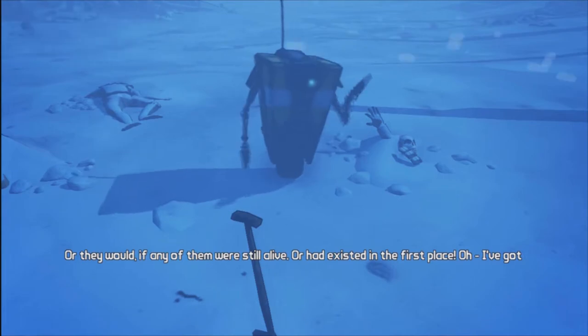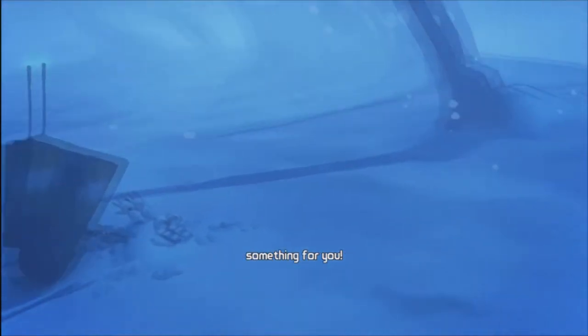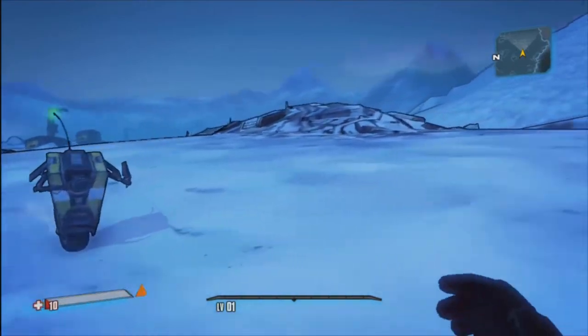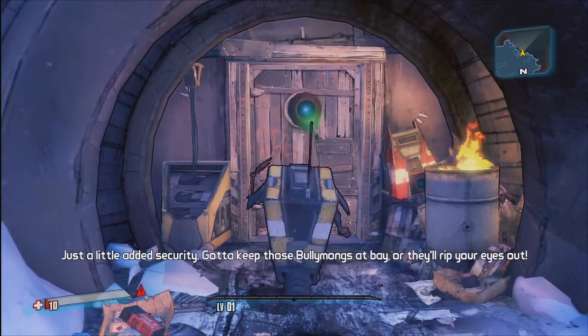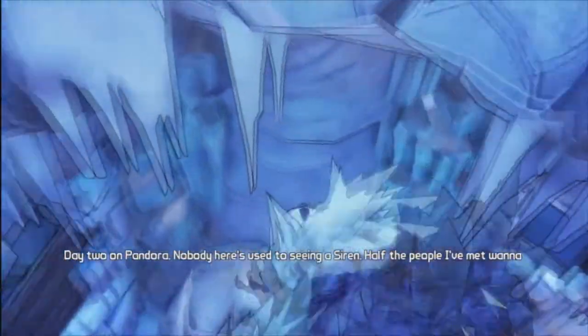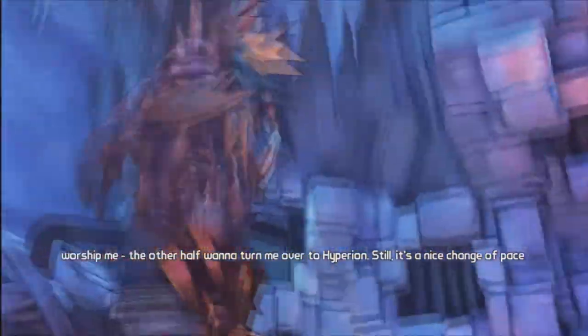Now, as you can see, this Claptrap is here. It's going to give me the Echo Communications device like he did in the first game. Next, we will follow the Claptrap up this hill to his Claptrap place, and there's a surprise inside waiting for us. He does happen to mention that it will take his eye out — they have a tendency to do that, apparently. And as you can see, it's going to take the little Claptrap's eye out, as he said before.